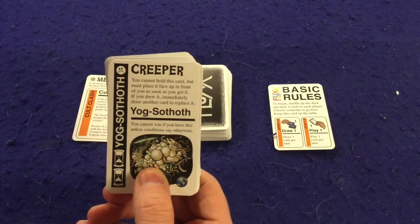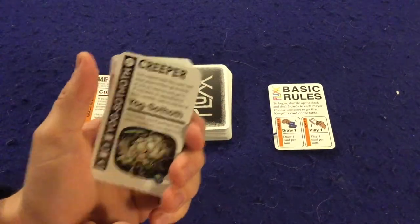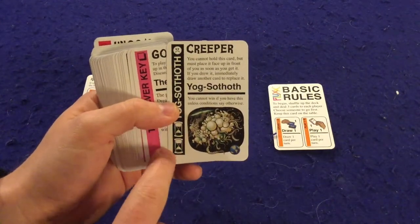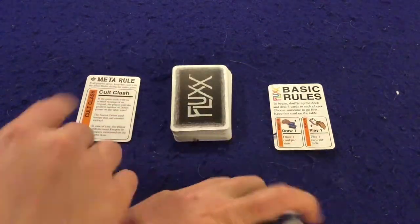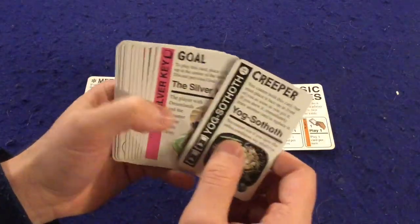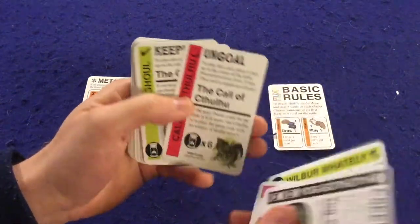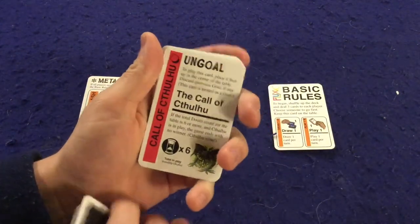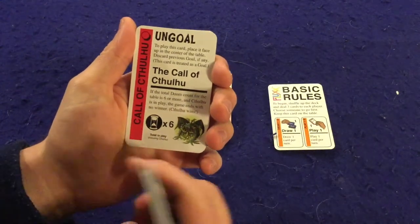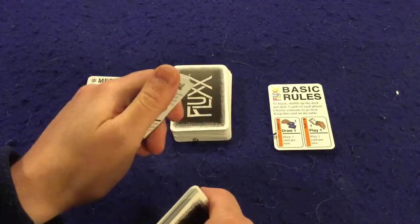For instance we have Yogg-Sothoth — you cannot win if you have this in front of you unless conditions say otherwise. There are a few ways to remove these cards throughout the game, but another interesting aspect is that creepers have these little doom symbols on them. If you're playing with the meta rule — which I highly recommend — whoever has the most doom cards when no one wins the game will be the winner. You might be asking how can no one win? Well, that leads us to the red cards, which are called un-goal cards.